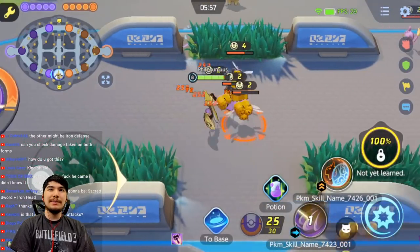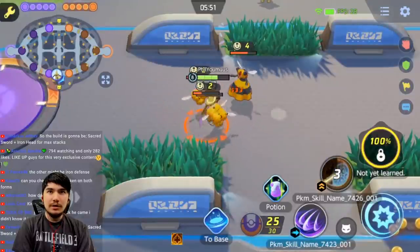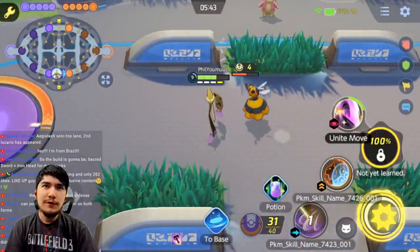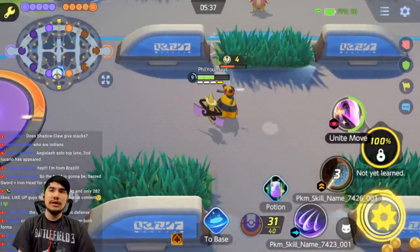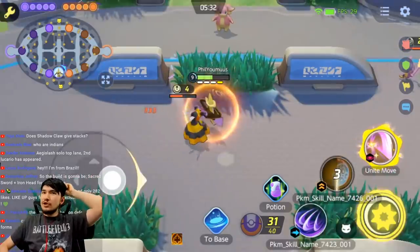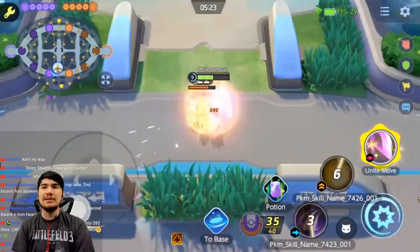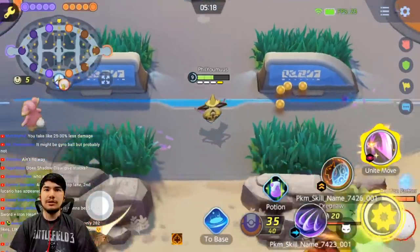Let the big bee hit us — 114 damage in sword form. Then in shield form it does 82 damage. So you take about 30% less damage in shield form. If you're trying to tank or a big burst is coming, stay in shield form. The damage went from 114 to 82 — I'm assuming that's about 25% less damage. You definitely get more Defense and Special Defense in shield form, just like in the Pokemon games.